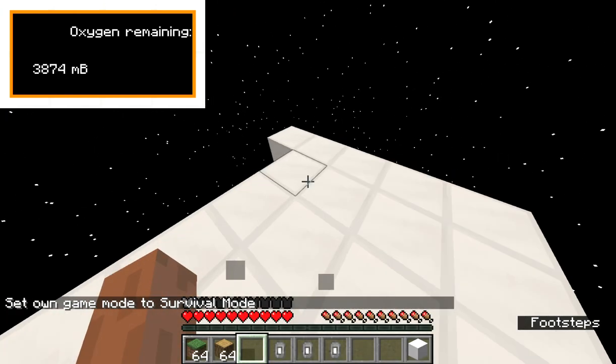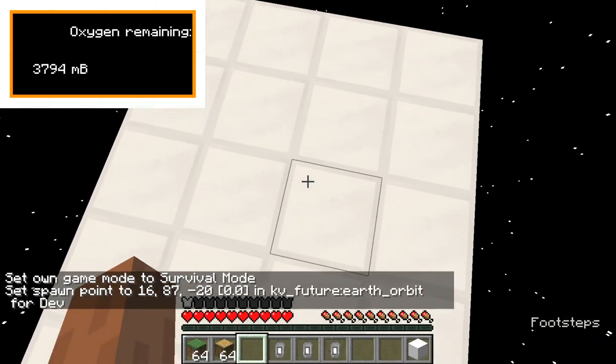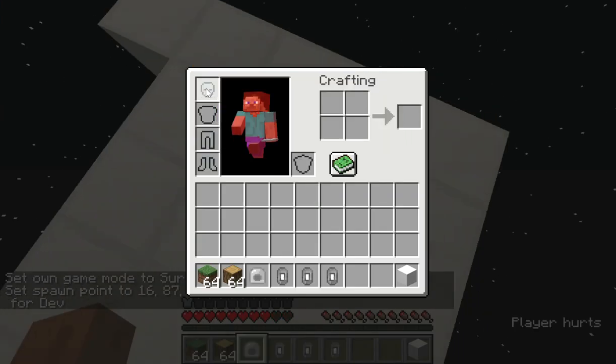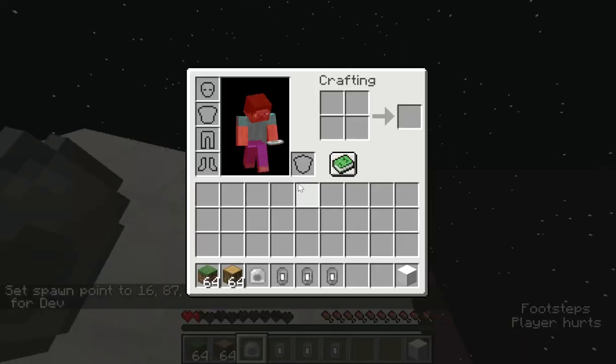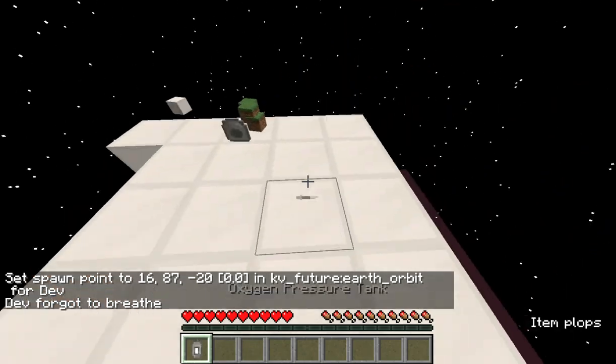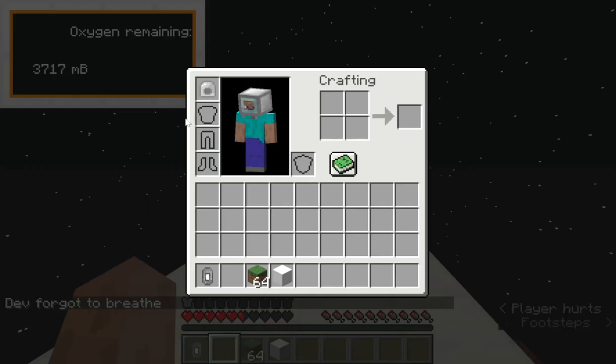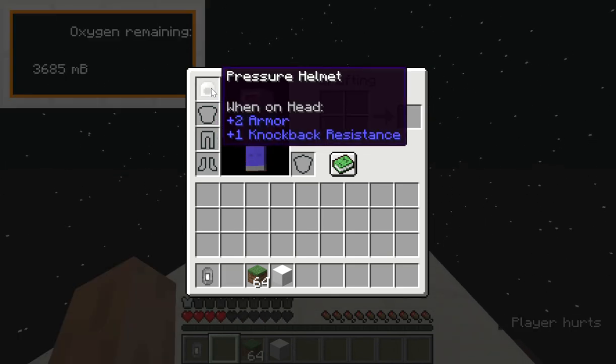Without the pressure helmet you cannot breathe — you just die. So if I take this off, you'll see I start taking damage rapidly. I also plan on reducing gravity. There we go. As you can see, the pressure helmet stores the amount of oxygen.